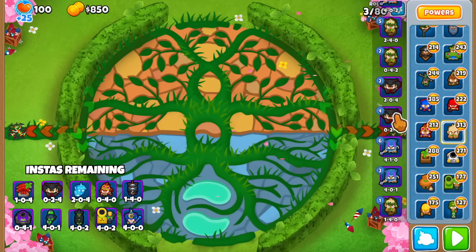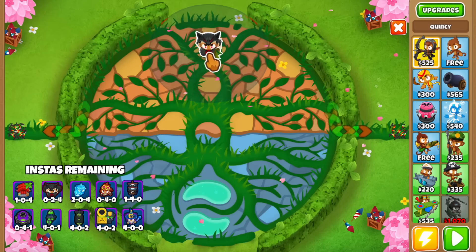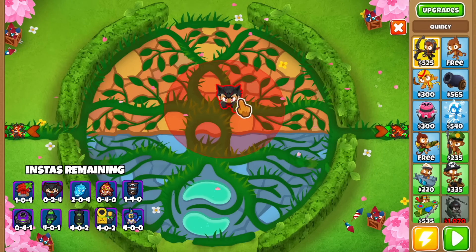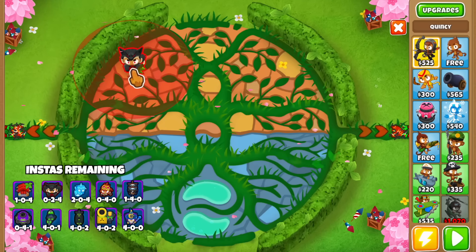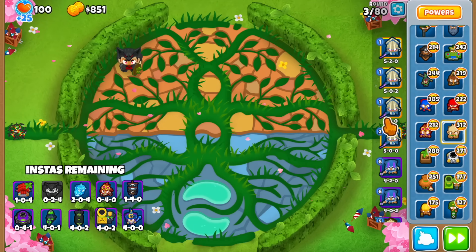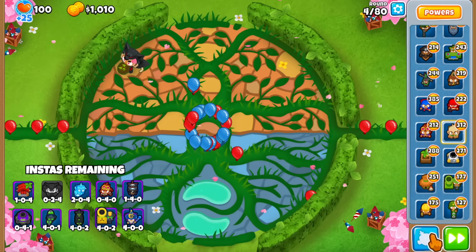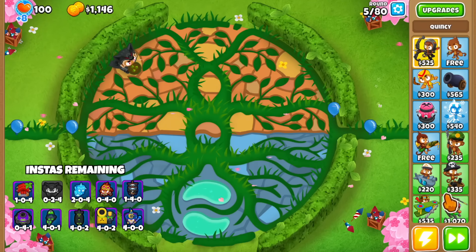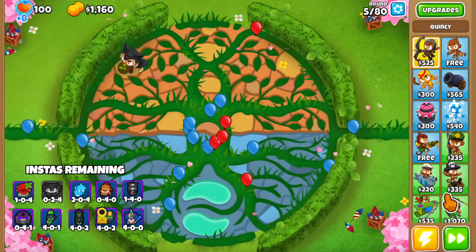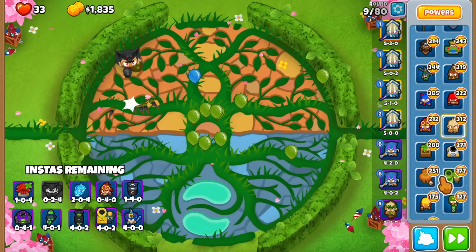The 402 sub is going to do damage, and the 140 buccaneer will reach the middle. I want to start with the druid - this is arguably the worst tower we got, the 024 druid. These guys need a bunch of them to work, so I'll put it on the side and save the center spots. I actually want to leak as many lives as possible first, because the heart of vengeance upgrade gives it attack speed the more lives you lose.